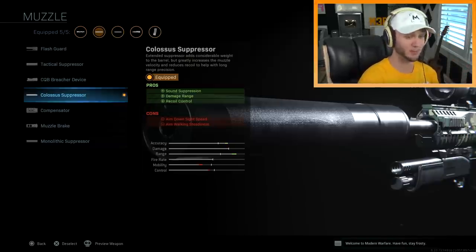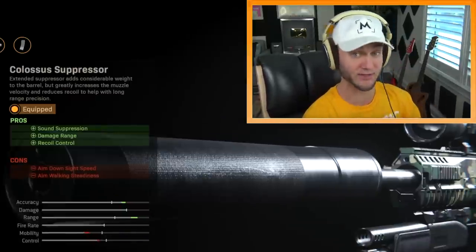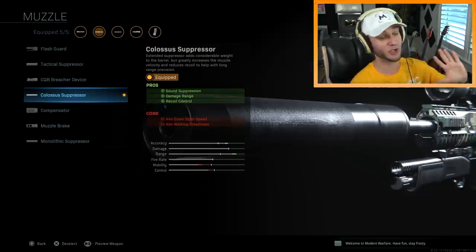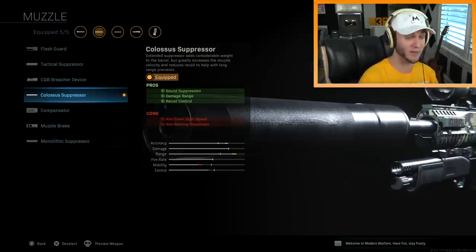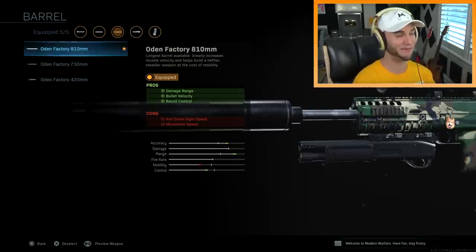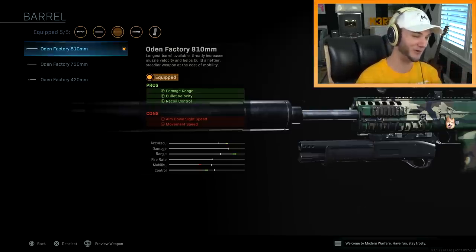So let's go over all the attachments you're going to need to make the Odin XD variant. First and foremost, you're going to need the Colossus suppressor. This is a custom suppressor just for the Odin — it's not available on any other guns — and this suppressor truly is colossal. It's giant. As far as sound suppression and extending your damage range, it's pretty good, but it's going to slow down your ADS and you're going to be moving very slowly.